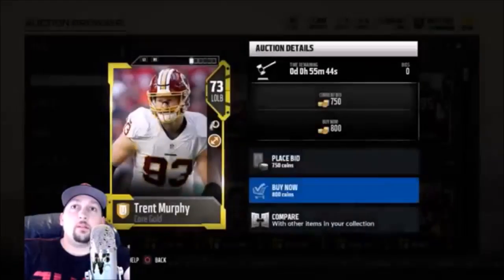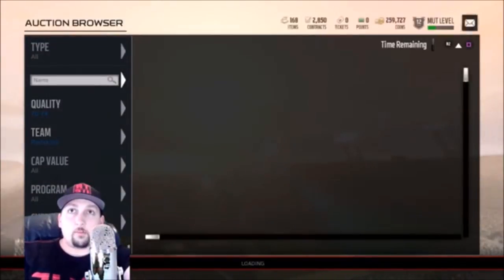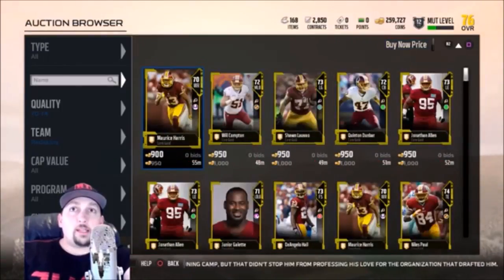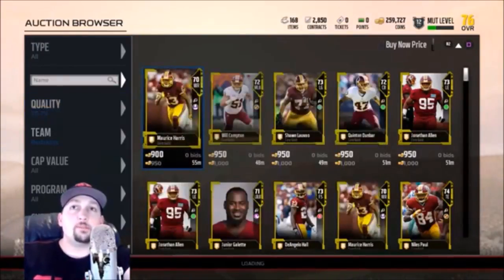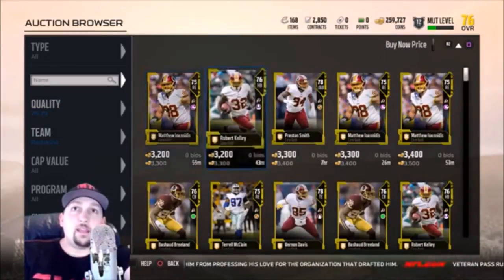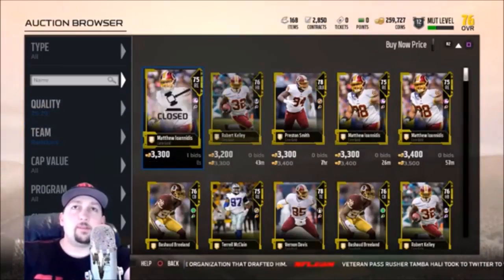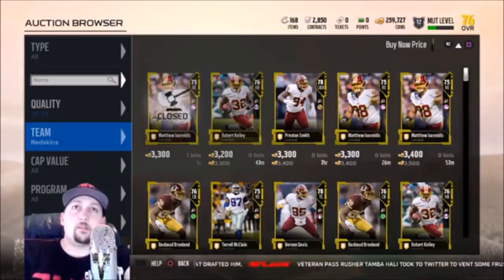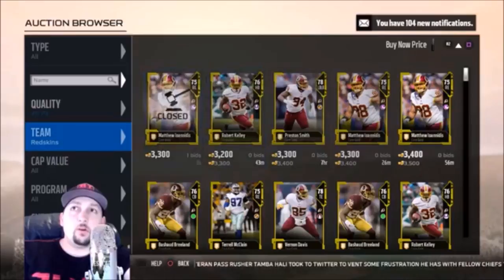I'm going to buy this guy right off the bat — 800 coins, not bad, I could easily flip that for profit if I don't use it. The Redskins are a pretty quality spot to start if you want cheaper team leaders. Now for the 75–79 range — it's way more expensive. Matt Iodonitis was about 1,000 to 1,200 consistently and now he's going up big time. That's why in previous videos I was saying to buy these guys up before this happens, because you can sell them for a lot more.